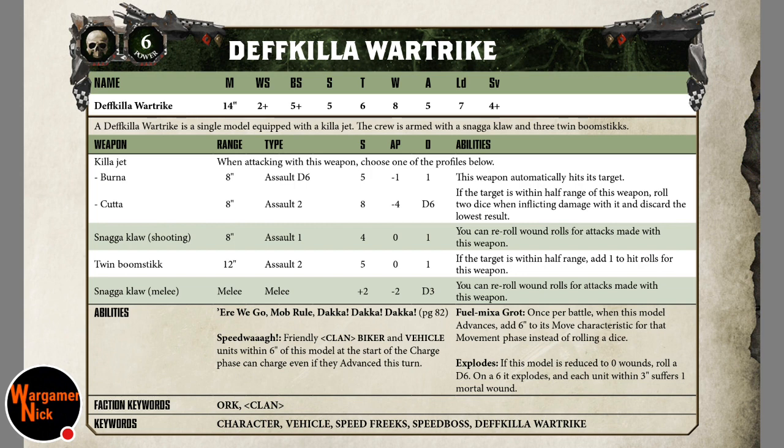We have an HQ unit here with a power level of six. The Death Killer War Trike has a movement of 14 inches, weapon skill 2 which is good, ballistic skill 5 which is standard, strength 5 which is good, toughness 6 which is great, wounds of 8 which is good for a specific reason we'll talk about in a second, 5 attacks, leadership of 7, and a save of 4+ which is good.